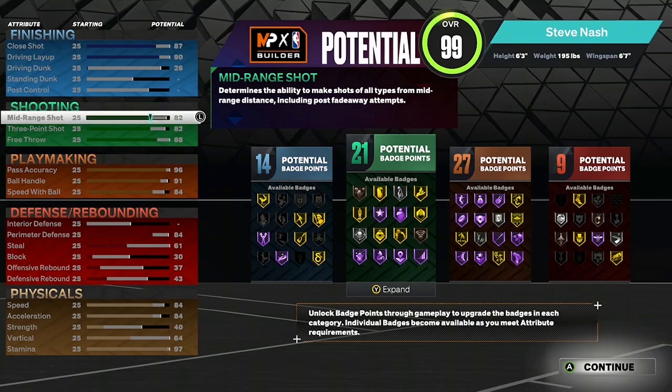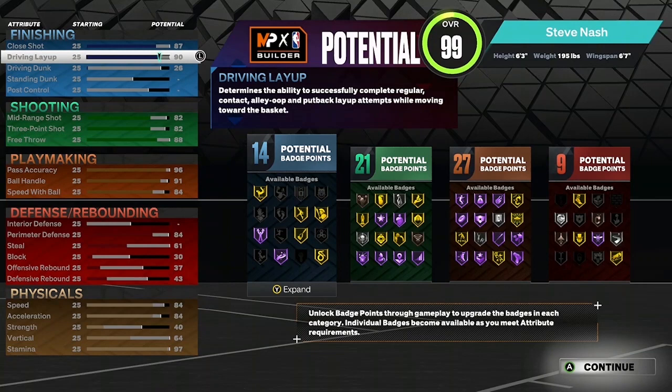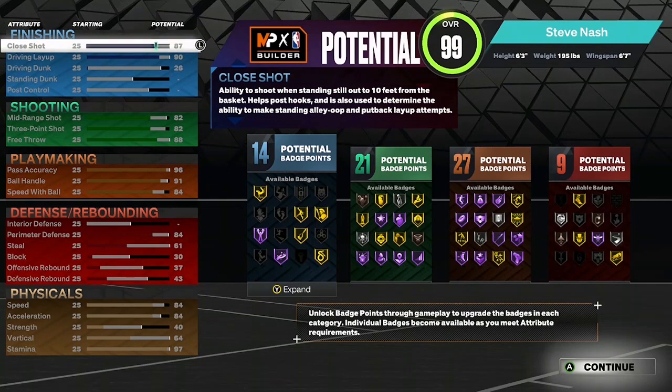On to the finishing. Don't worry about post control, and also do not worry about your standing dunk. I did put the driving dunk at 26 — you're still not really going to be dunking anyway, I just needed the extra attribute point. And for the driving layup, we're going to put that at 90. And then your close shot, we're going to have that at 87. That's going to give you 14 finishing badges.